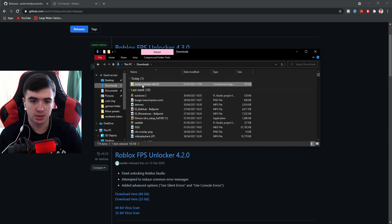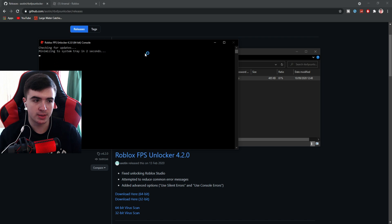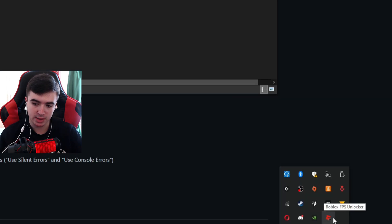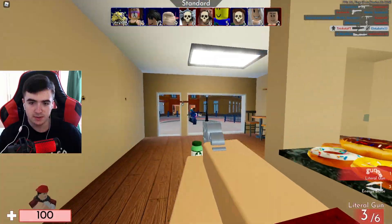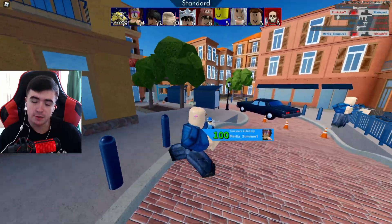Once it's downloaded, go to your downloads section, open up the folder, and open up the program. It's gonna open a command box, and in the bottom right where all your icons are you should see a new icon called Roblox FPS Unlocker. Now if you check inside the game, I'm running high frames and the game feels way better — it doesn't feel laggy or anything, it just feels very clean.